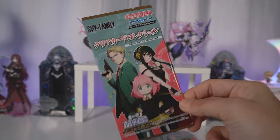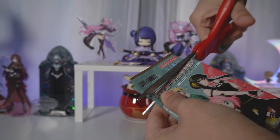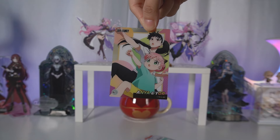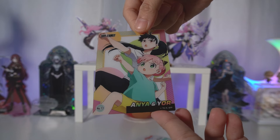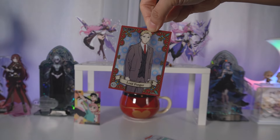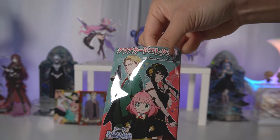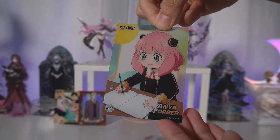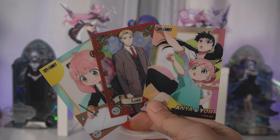Let's start off with the Spy x Family one first. There are 32 cards in total but the back only shows like 6 of them. First pack — we got Anya and Yor. I think this is where Yor was training Anya for the dodgeball game. So cute. Second pack — we got Loid. Last pack — we got Anya doing homework. I did want the whole family and I technically did get them, so I'm pretty happy about this pull.